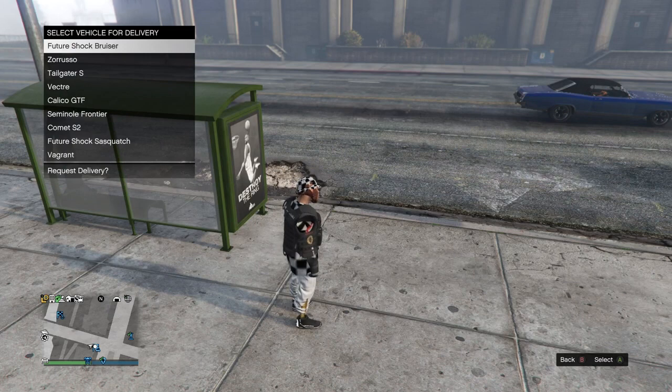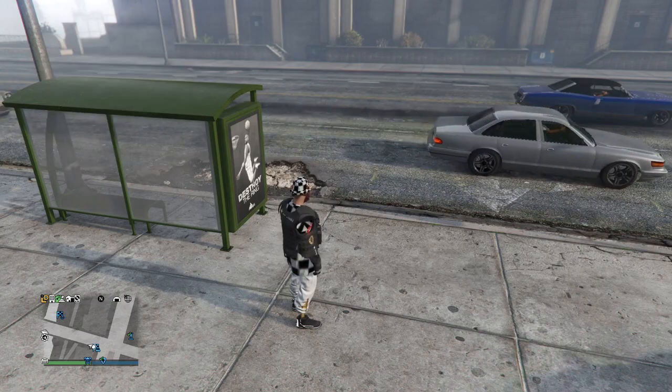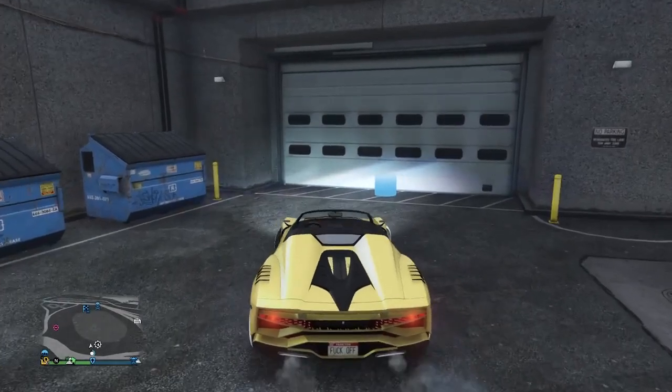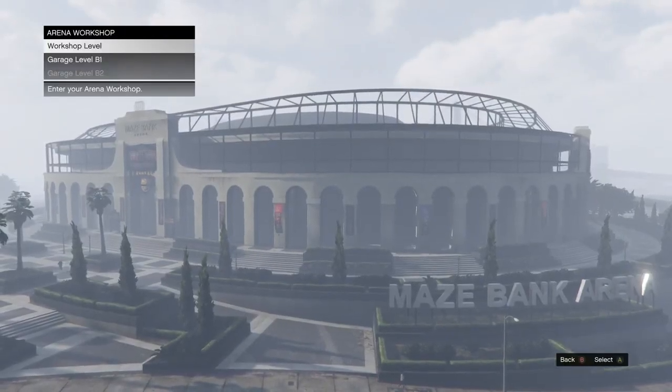Leave the LS car meet then request a car from the nightclub or the arena. You'll have to remember which garage you took the car from because you'll be driving this car back into that garage. Now drive the car back into the same garage, then get out of the car — you should fall through the map.